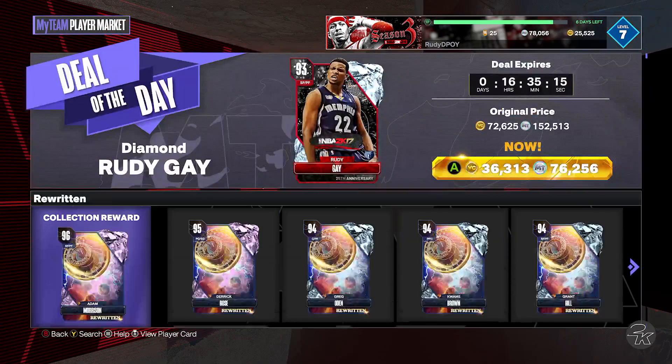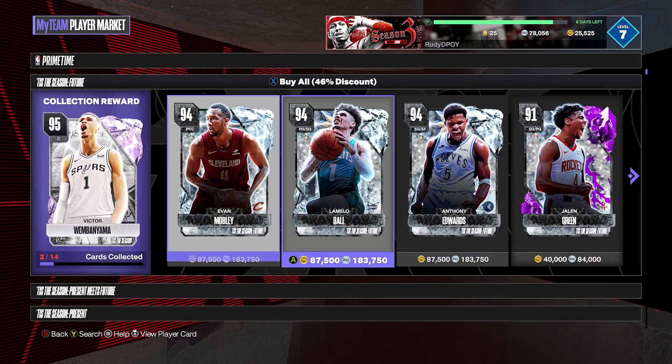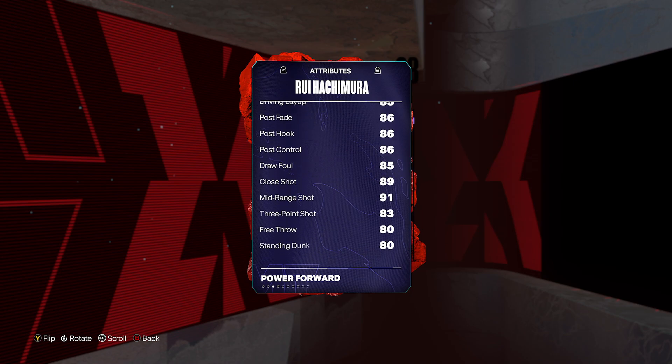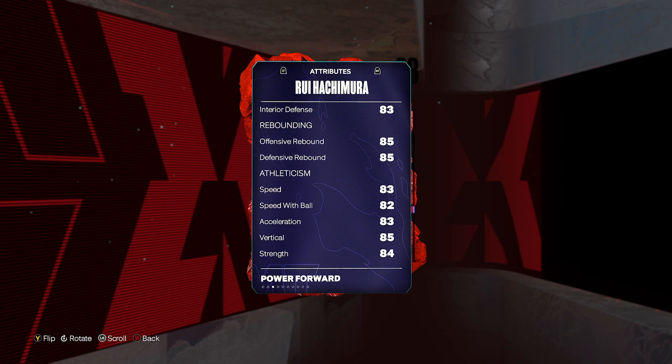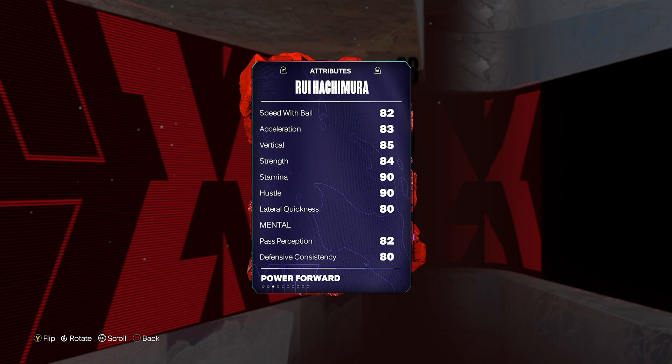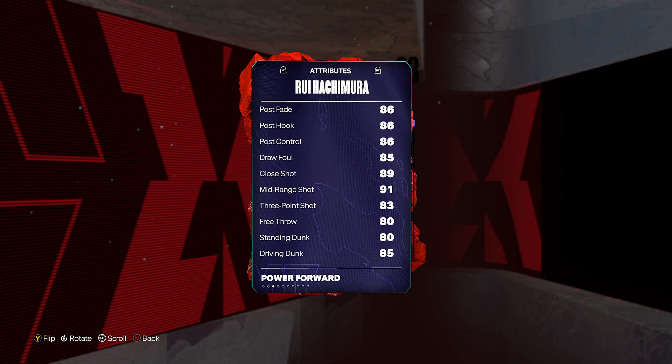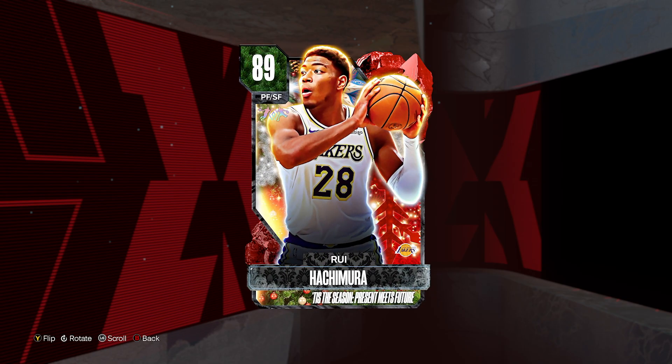Coming in at my number 7 is a card I don't have on my No Money Spent Squad series right now, but it's definitely a card I like quite a bit — that is Rui Hachimura. 6'8", 83 three-ball, 85 driving dunk, decent block, decent perimeter and interior defense, good rebounder, 83 speed, 80 lateral quickness. Everything's basically in that low 80 range, but the best part about Rui Hachimura is his release. People use the Lakers in Play Now largely because of his release and player build — all of those things are fantastic, and that is why I have Rui Hachimura at my number 7.